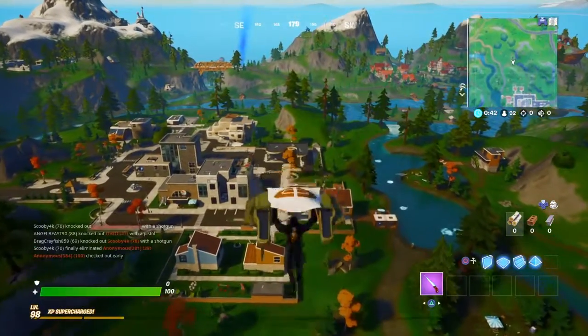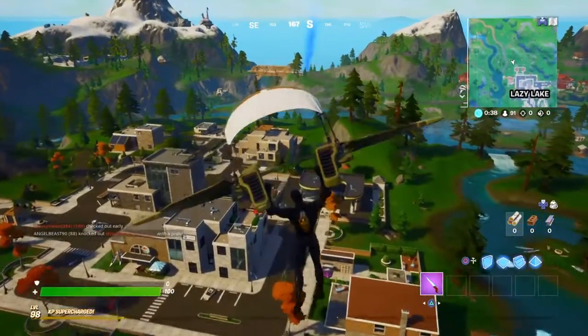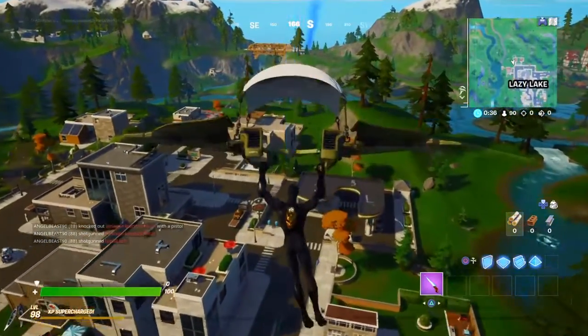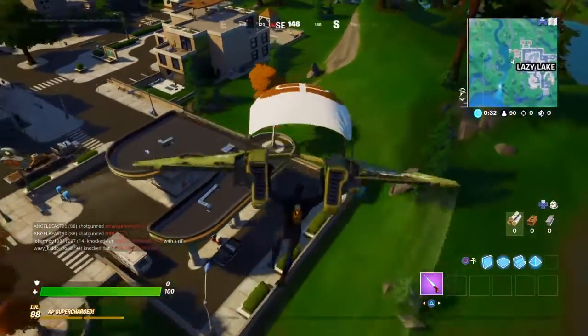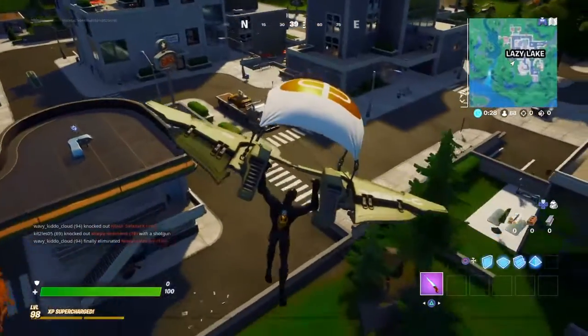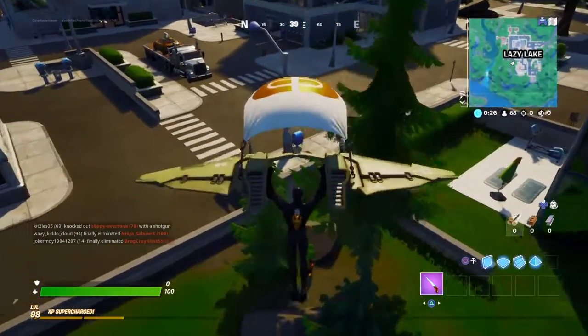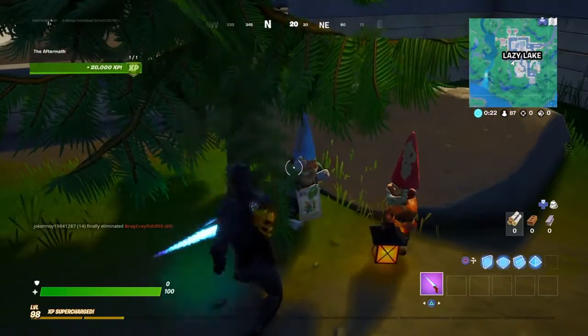For the final portion of this three-part challenge, you're going to want to go to Lazy Lake. This part of the challenge is nicknamed the Aftermath. You're going to want to land right over here by these little trees, and you're going to see two gnomes on the ground. Go ahead and pickaxe the one that is holding the little sign.